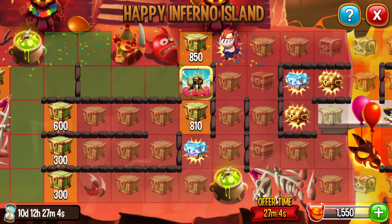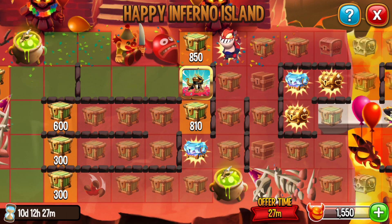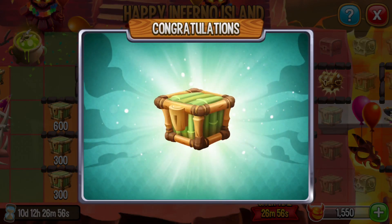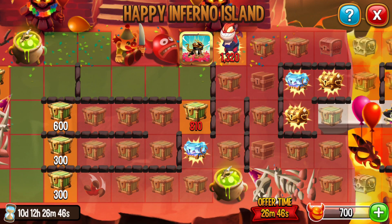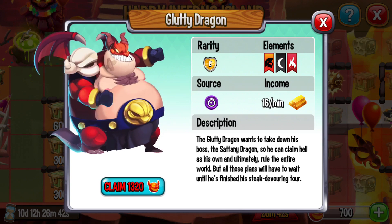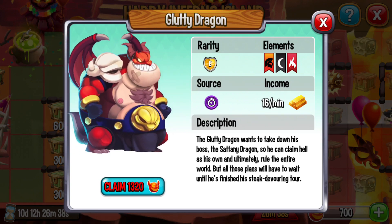Let us open the chest. We do not have enough items to open this dragon. Tomorrow we can get this dragon.